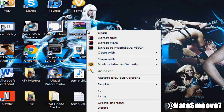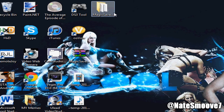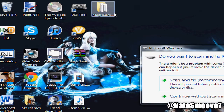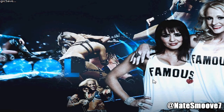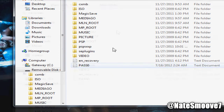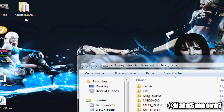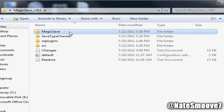First you're gonna want to extract that. Of course, here you have your Magic Save folder. Now just connect your PSP to your laptop or computer, and now you're gonna install Magic Save if you don't already have it. If you have it, you could skip this step just to save time. Open that up - you're gonna want to drag this Magic Save folder to the root of your memory stick.